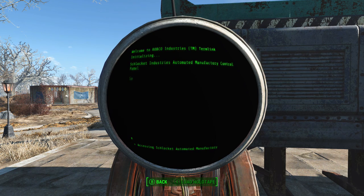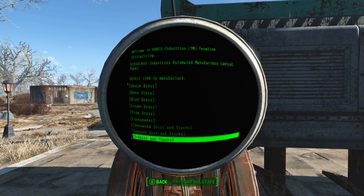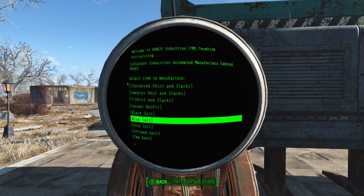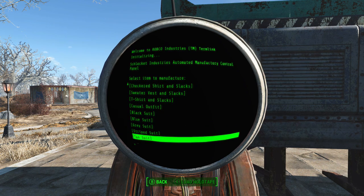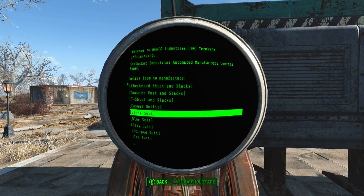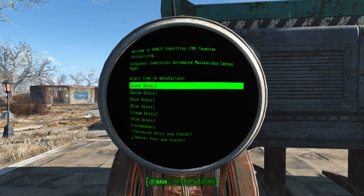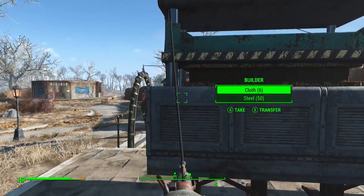I've just built the auto loom — the clothes-producing one — because I want to know what the point of it is. Are any of these any good? No — none of those are spectacular. Every single one of those clothes you might well just find randomly around Sanctuary Hills within minutes of beginning the game. None of those are like the spectacular black suit — which is a charisma plus two item — but none of them strike me as particularly worth having. The auto loom feels kind of pointless, to be honest.